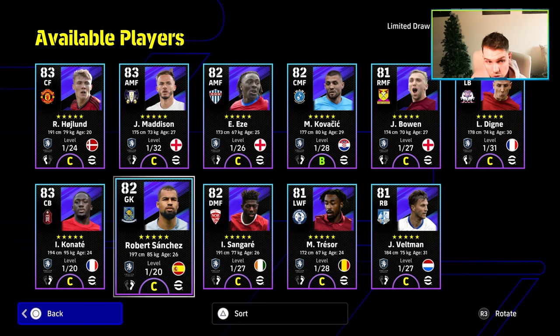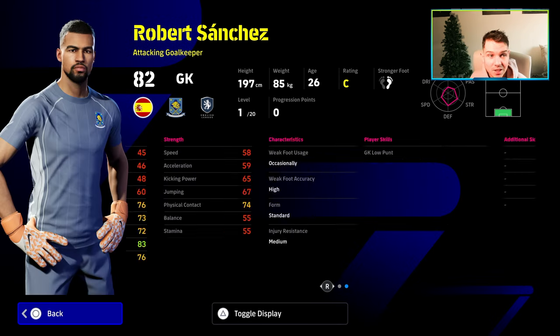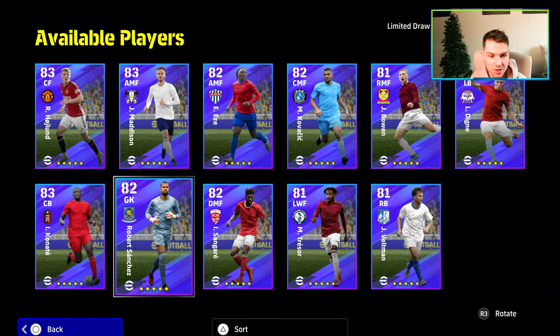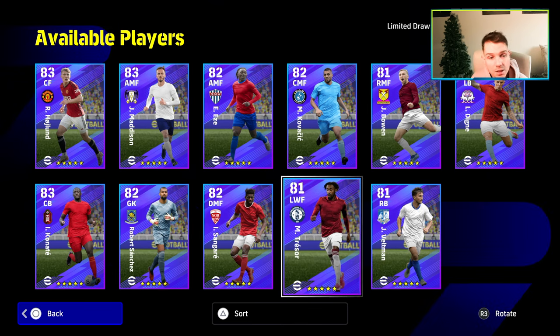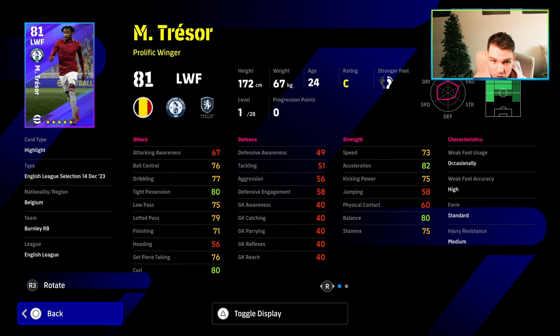We'll start with the guys we're not going to focus on too much, starting with the goalkeeper — fairly okay, 20 levels, not great, has got low punt but doesn't have long throw, so it's a bit of a miss for me. We also have Tresor here — this guy is pretty decent, he's got really nice player skills, 28 levels to go, rapid, quick, really good balance, really good tight possession, really flying in with the mid meta where the game is at right now.